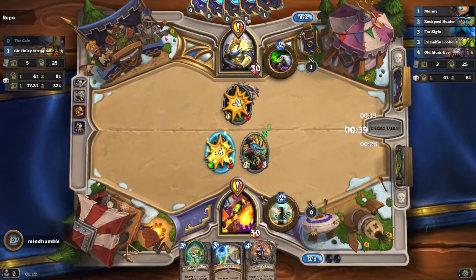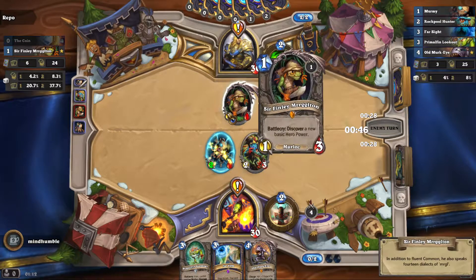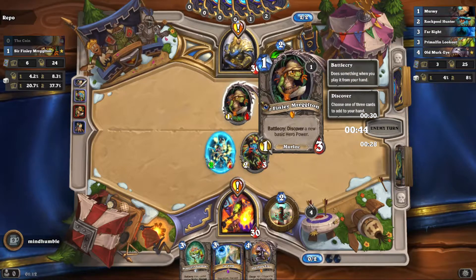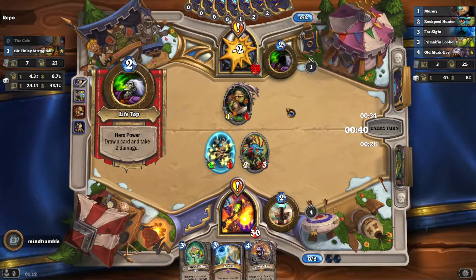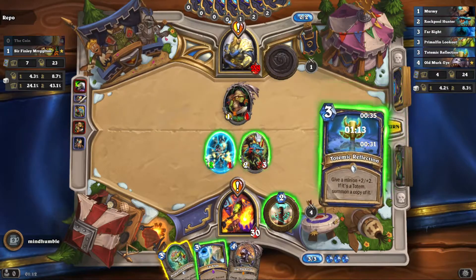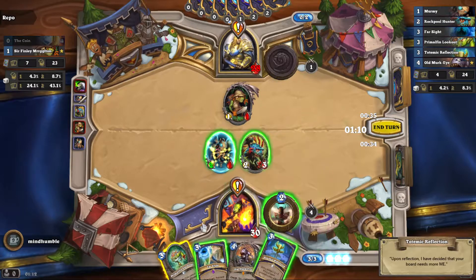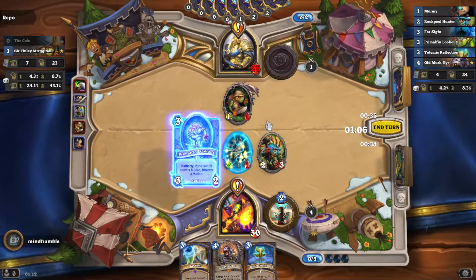The usual rule with murlocs is: see murloc, kill murloc. It's all about board control. However tempting it is to get that extra two damage, if he buffs this up now at least I'll have a chance of killing it. He didn't do anything - he didn't even swing. That's really strange.